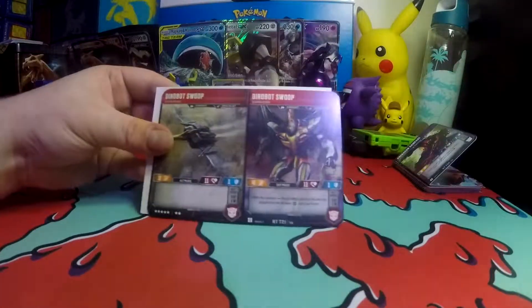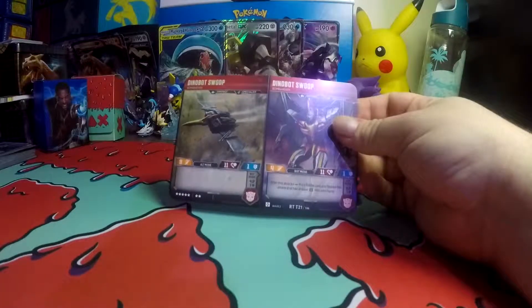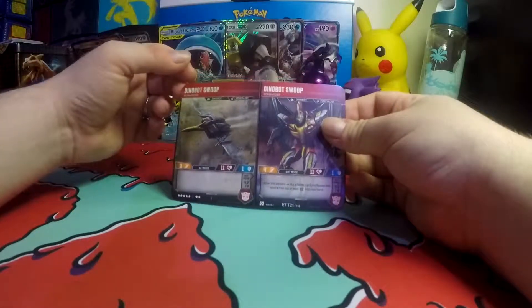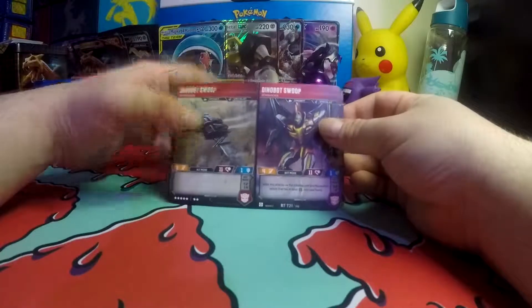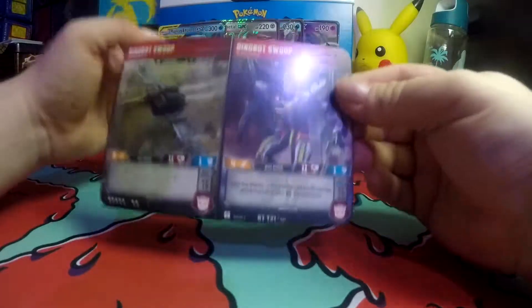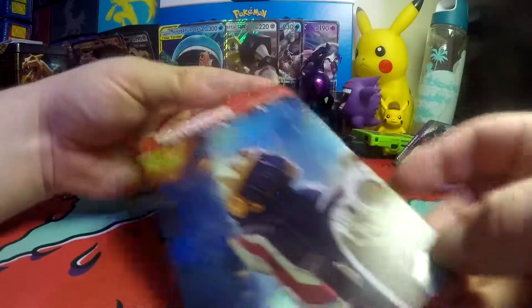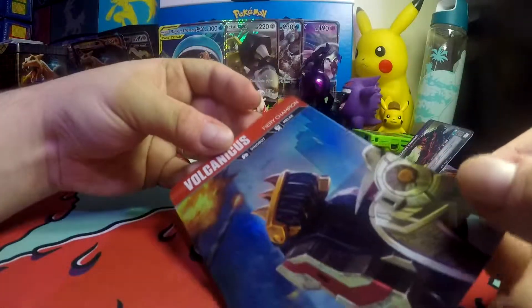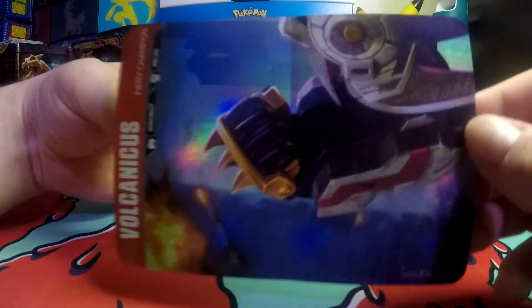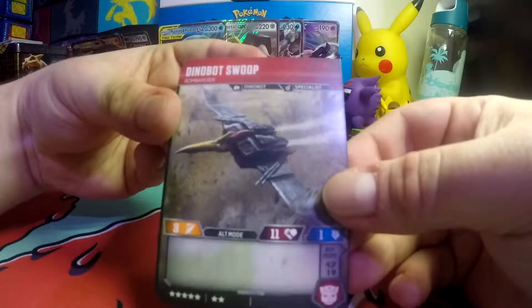We got Dinobot Swoop — Bombardier. In his alt mode he is a 3-11-1. In his bot mode he is a 4-11-1. On his alt mode it's the Vulcanius, which is Fiery Champion. He's a Dinobot Combiner, and that one I do know. It makes me really happy that I got one of the Dinobots along with this.